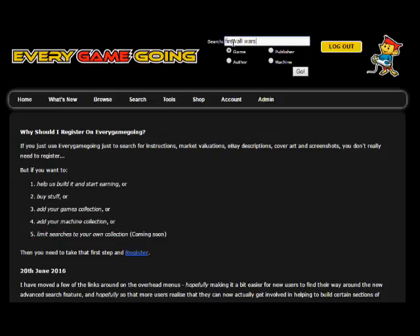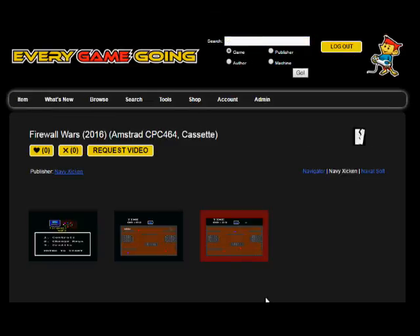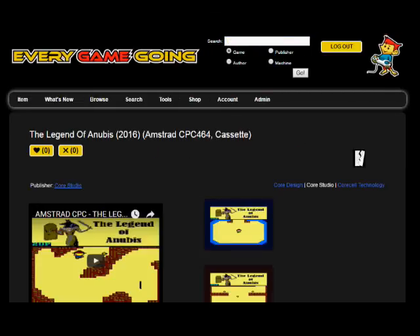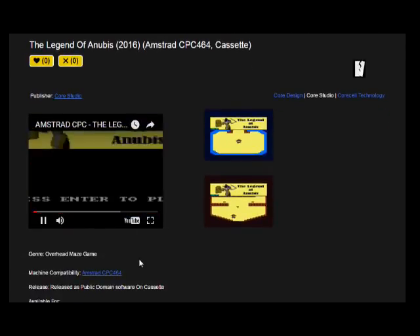Hey, have you visited our site yet? It features every game going for every machine, allowing you to search by name, format and reviews, view cover art, instructions and screenshots, add items to a collection and wish list, and generate descriptions if you're offloading them via eBay. All the games featured in this video can be liked or loved too, building a definitive list of games that others will enjoy or should avoid. Bye bye!